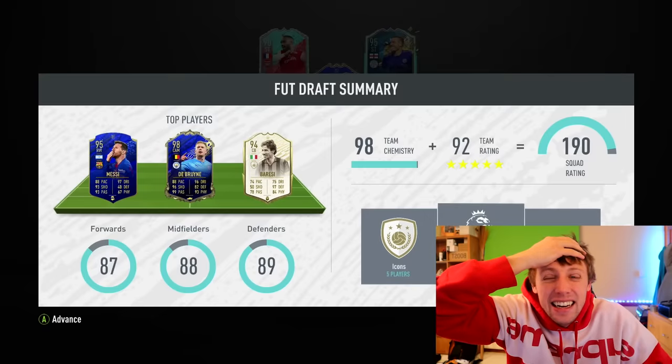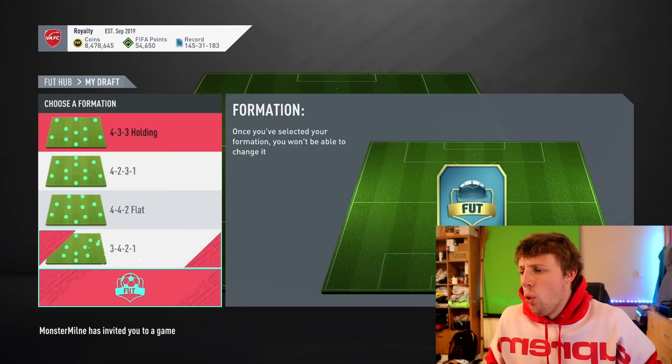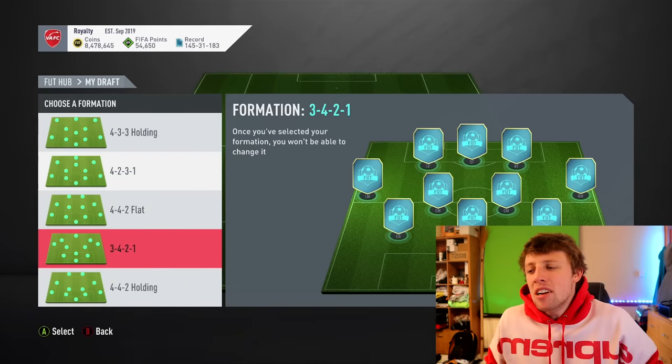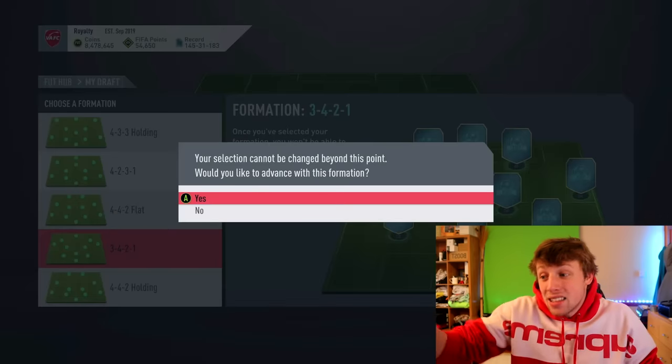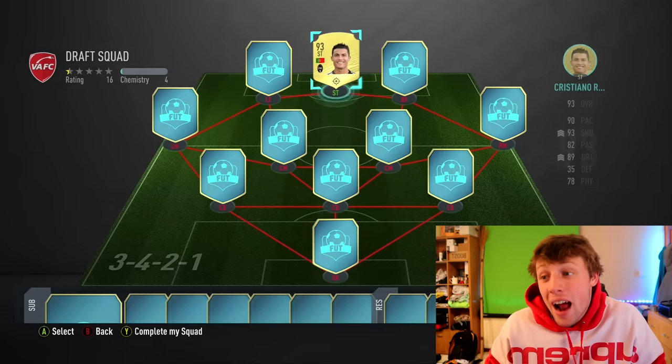A 190? Not a bad start — I have faith, they're giving out good players today. I'm going to take the 3-4-2-1. There is a 4-2-3-1 formation there but I just feel like I could get a Mane or something. It could happen.